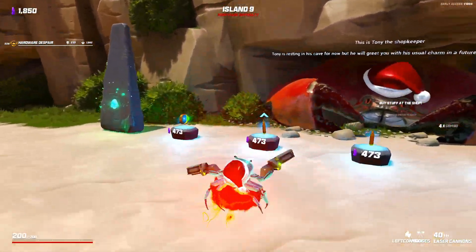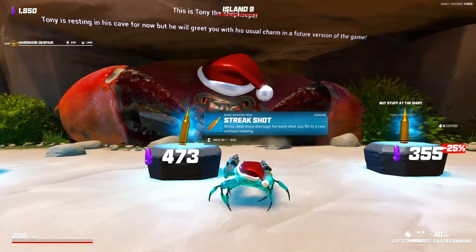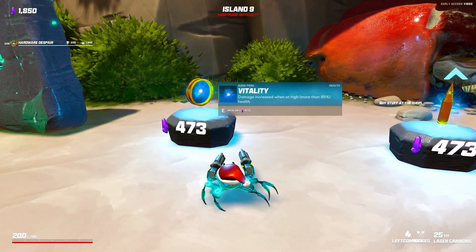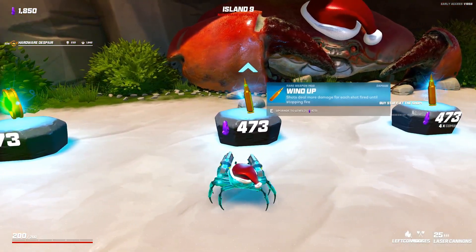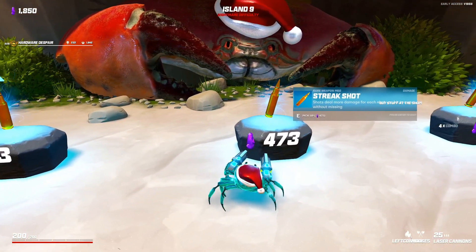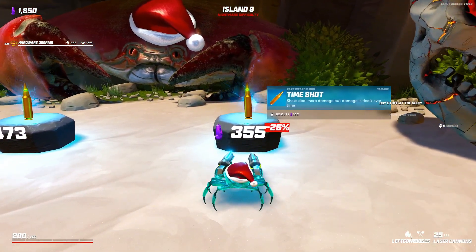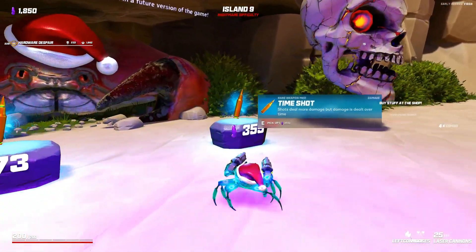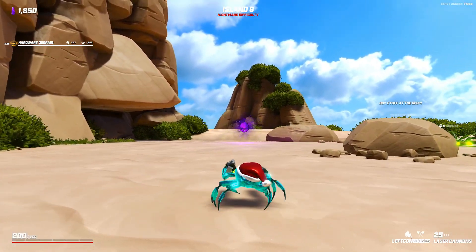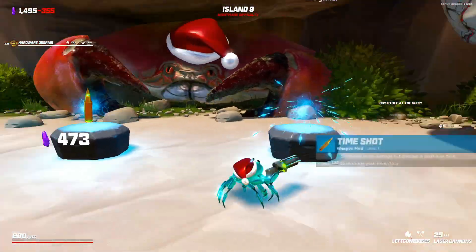Let's see what we've got in the shop. Damage increase when at high health. Wind up shots do more damage for each shot fired until stopping fire - that's not bad. Streak shot - shots do more damage for each shot you hit in a row without missing. Time shot - shots do more damage but damage is dealt over time - that's actually decent for the bosses, not so great for the little weaker enemies. We're actually up against the final elite for this island.